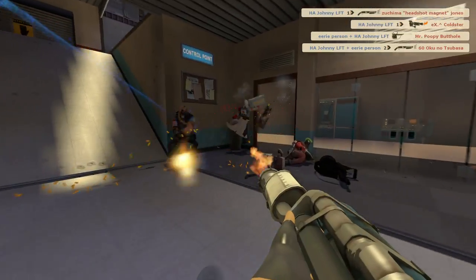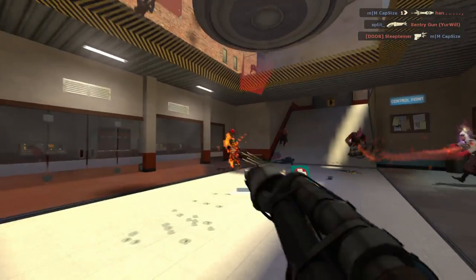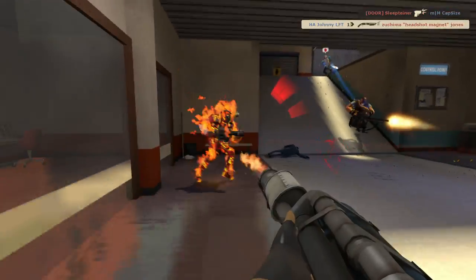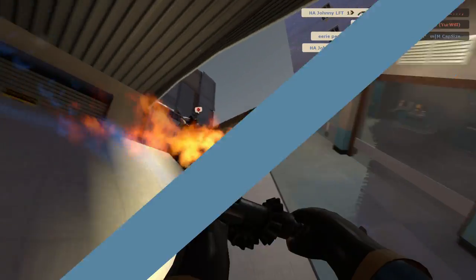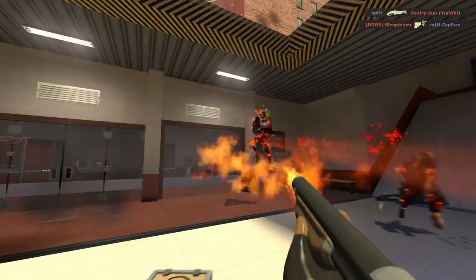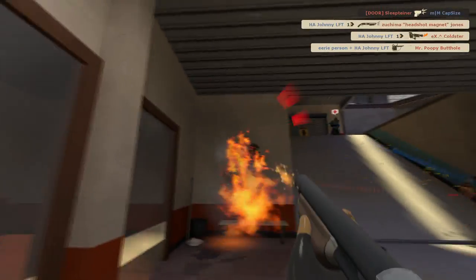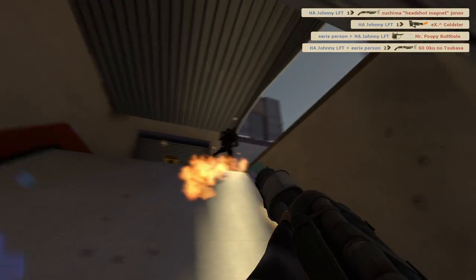I focus on grabbing as much attention as possible, mostly by walking into the team as much as possible. The closer I get, the more attention I get. My WM1 doesn't actually deal that much damage here, just finishing blows. Our heavy and demo were able to do the majority of the damage before this fight even began, and they're also able to deal extra damage by being able to walk in uncontested.